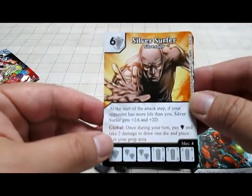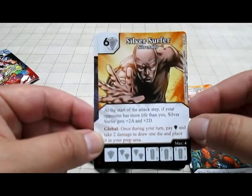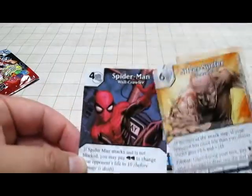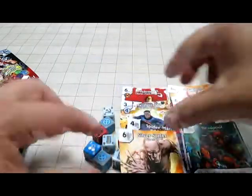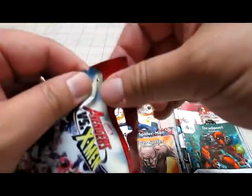At the start of the attack step, if your opponent has more life than yours, Silver Surfer gets plus two attack and plus two defense. Once during your turn, pay a Shield and take two damage to draw one die and place it in your prep area. Very cool. Got him - that's the one I was looking for.